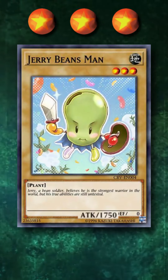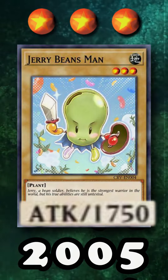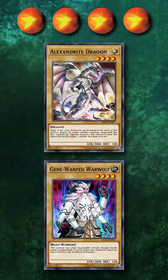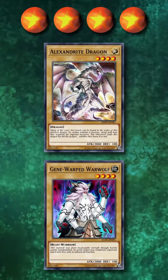Level 3, we have Jerry Beansman at 1750 attack, holding the highest attack record all the way since 2005. And at level 4, we have a 10-way tie at 2000 attack, with only two of them having a defense point value at all, and only 100, putting Alexandrite Dragon and Gene-Warped Warwolf tied for first place.